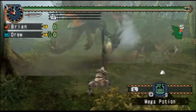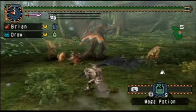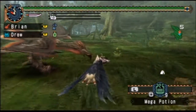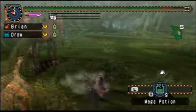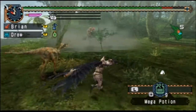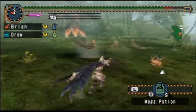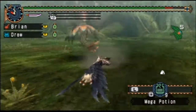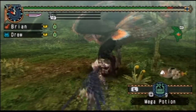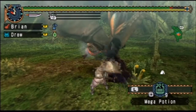Got something else hit. One claw attack. A little greedy there. So Hypnocatrice is a bird wyvern. His special ability is actually being able to put you to sleep. That isn't really that much of a trouble if you have friends, but when you're alone, it usually means you're left open to a pretty large attack.